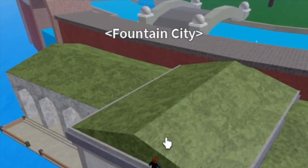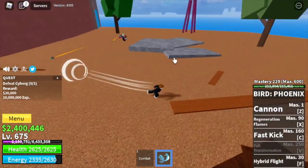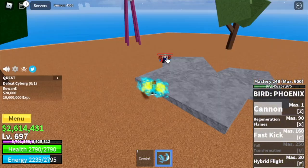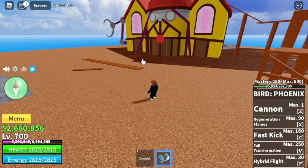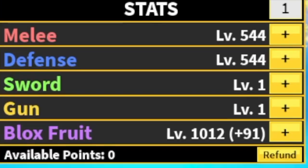For the final island — Fountain City — we're just going to defeat one boss, the Cyborg, and grind 25 levels here. No rock strat, no wall strat — attack him, dodge, attack, wait for skills to cooldown and attack again. The goal is to reach level 700. After that, you will unlock the Prison quest and our final skill — the Full Transformation. Stats: Melee/Defense 544, Block Fruits 1012.